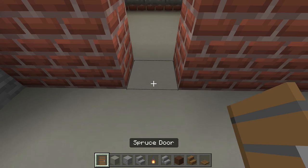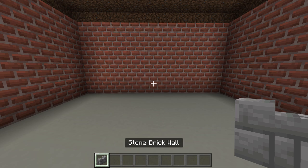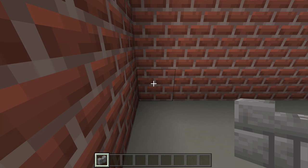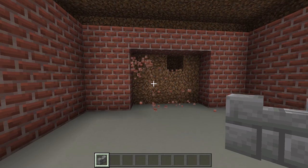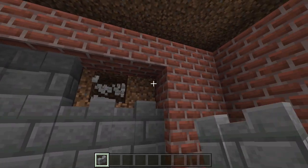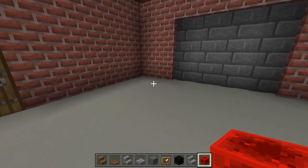Place a spruce door leading into that little room. Then to the right of that door, build a small wall with stone brick walls to resemble a garage door — count 3 blocks in from the door, break the wall open 2 blocks on each side and 3 blocks high, then fill it with stone brick walls for a garage-door look. The car obviously can't get out, but there's the door.